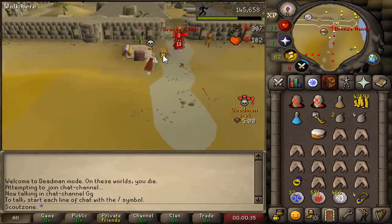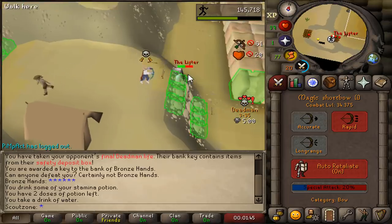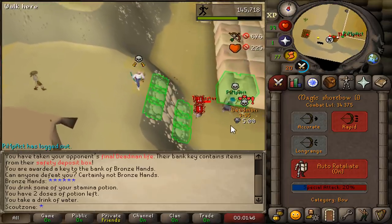He's dead. We got a kill — 40k cash. Peeking on this combat bracket is actually so fun and so easy.